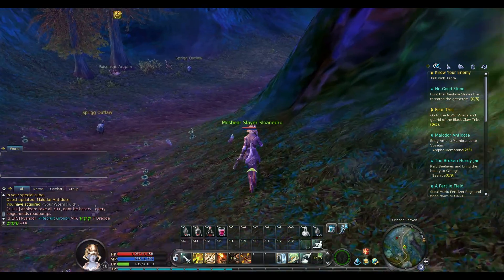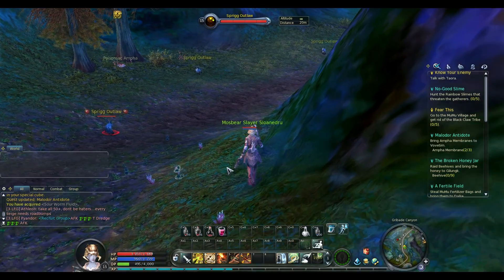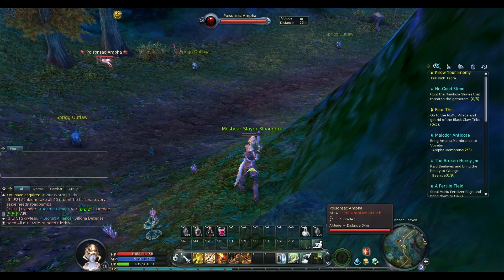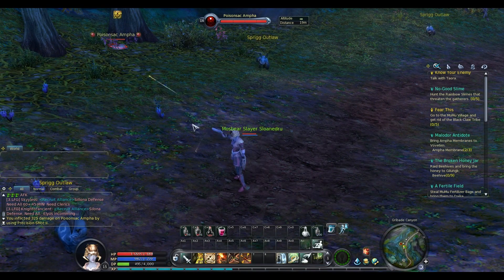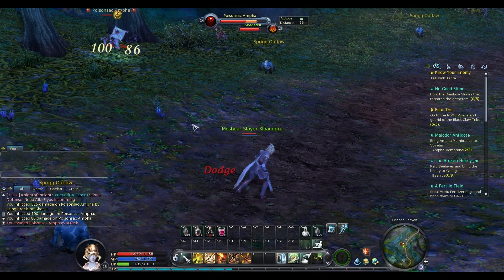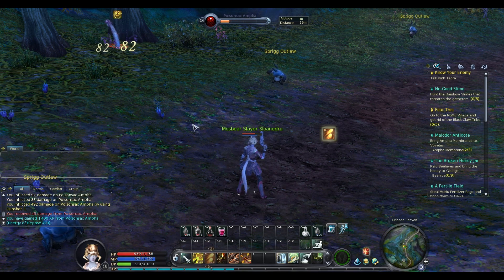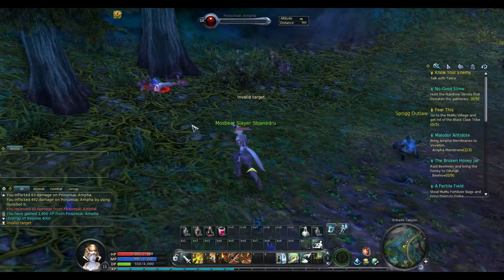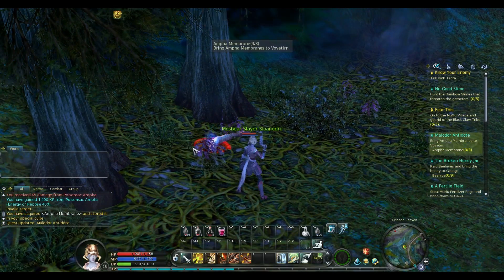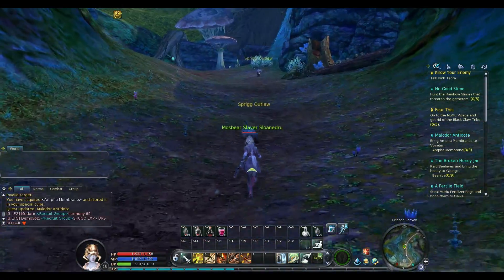Bastfeld Village has quite a few quests and quite a few different areas to work on. Right now I'm going after these poison sac amphas — I need to get their skins or some kind of membrane from them — followed up by killing these sprig outlaws, who are not aggressive by default, which is nice. And there we go, I got the last amphi membrane.